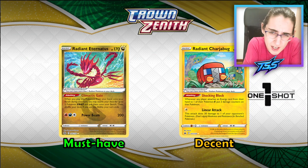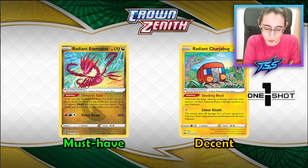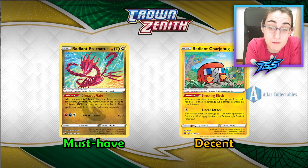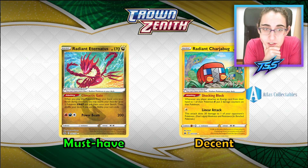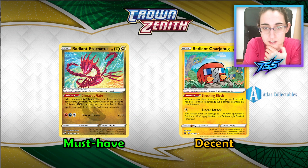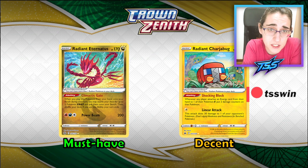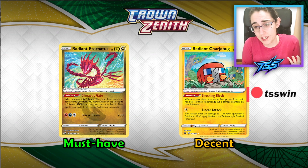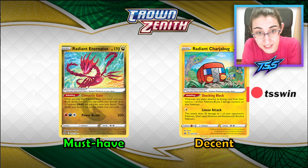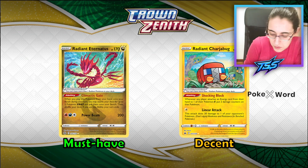Then we have Radiant Charjabug. I don't think it's that good — it might find use in some Zoroark decks, because while on the field, whenever someone attaches an energy to an active V Pokémon, that Pokémon gets two damage counters. The main use I see is in Zoroark: when you attach the Double Trouble Energy, Zoroark will already have some damage counters, saving you some damage pumps. Honestly though, Zoroark will still likely prefer Radiant Hawlucha or Radiant Gardevoir. Try to get one copy just in case.